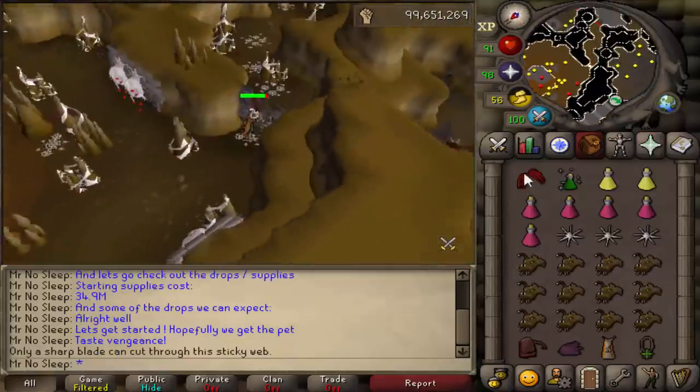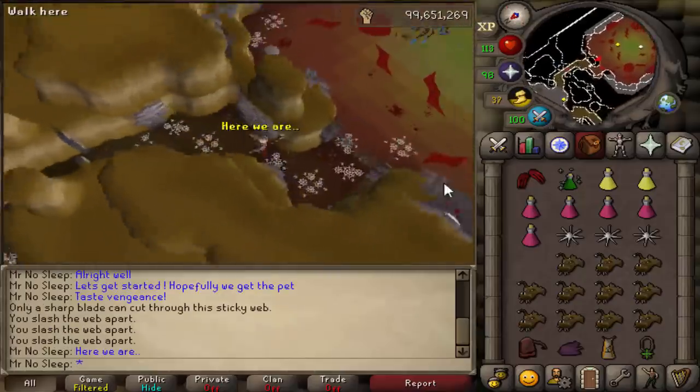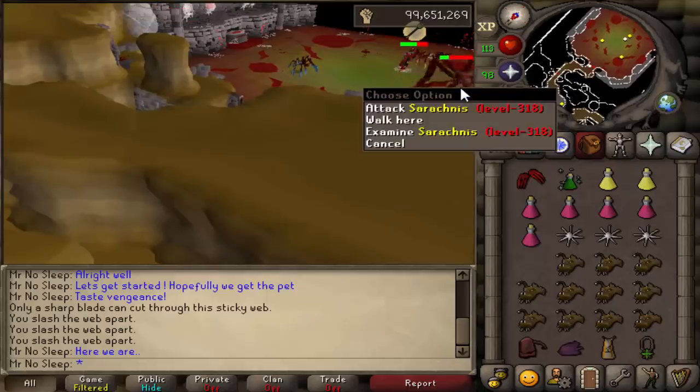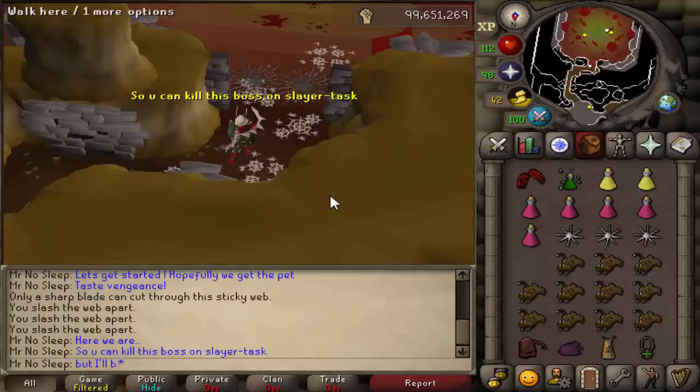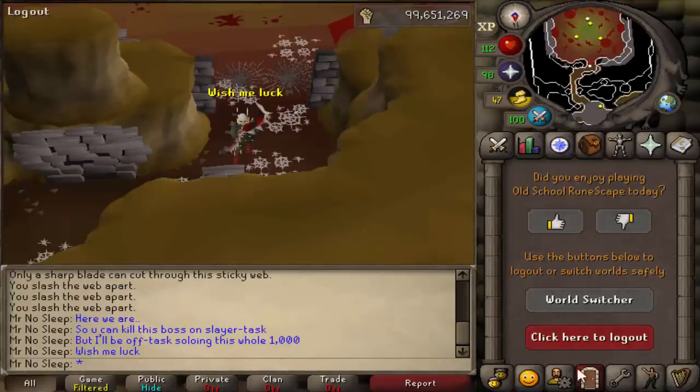Make sure you bring a Karils top or something that's going to be able to deflect some magic attacks — I'll explain why later. For the weapon choice, since Sarachnis is weak to crush, I went with the abyssal bludgeon. I could have used the scythe, but I wanted to make as much profit as possible, and using a bludgeon saved me a ton compared to the blood rune cost of a scythe.